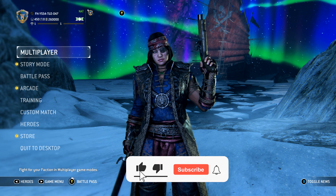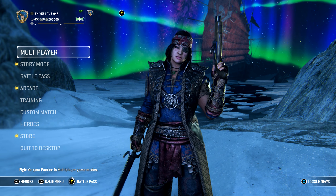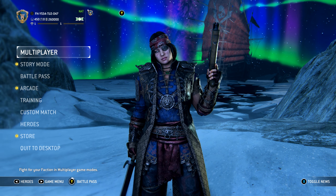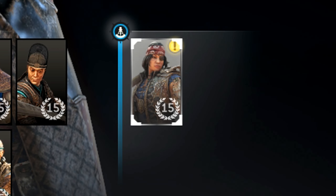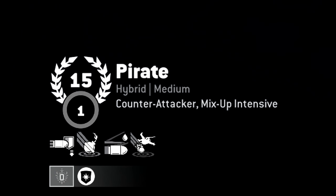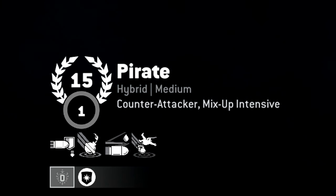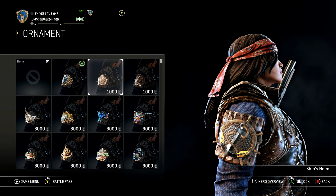Hello everyone, this is Kindness 12 with Counter Productions. We are here with the early access — thank you so much Ubisoft! We're going to go through this new hero. This hero has its own faction and they may be adding more to it, which is going to be really interesting. The hero's name is Pirate — she's a hybrid, medium difficulty, counter attacker, mix-up intensive, and very interesting because she has a gun.